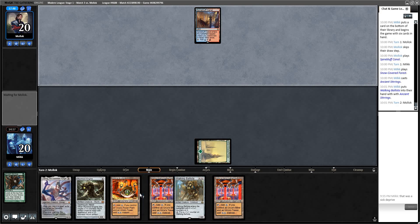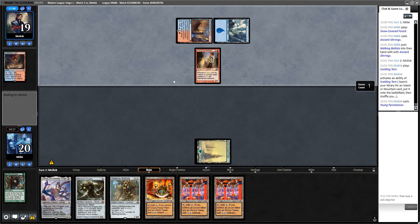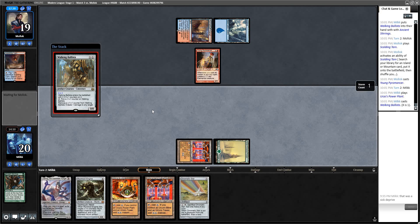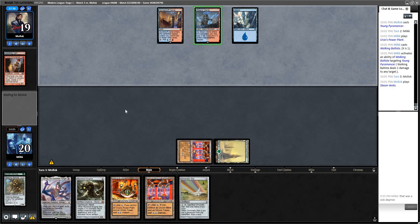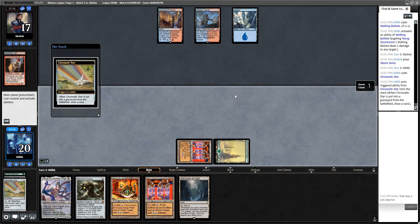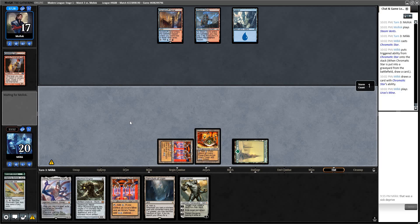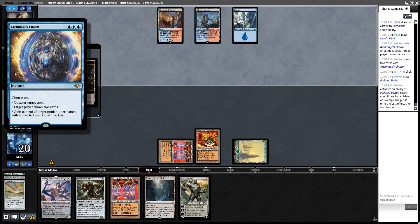Just play it and kill this. Use it as a removal spell. Pass. He has Charm here I think. Run out Star, crack for green, draw. Then play Mine. We've got to hit Tron somehow. Just a Charm — so he did have Charm that turn. This card is sweet because you can leave up Counterspell, and if you don't need it you can just draw two cards.